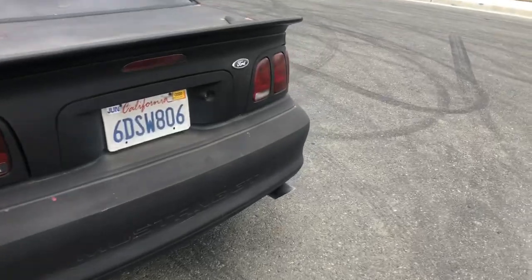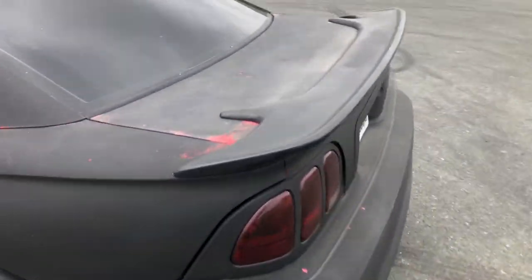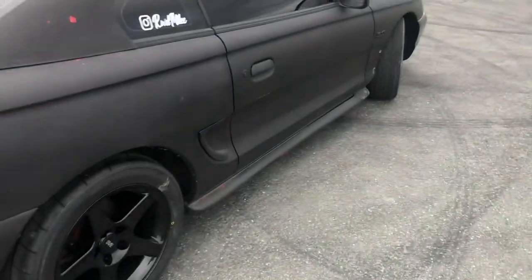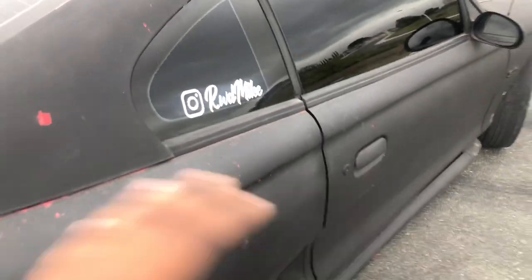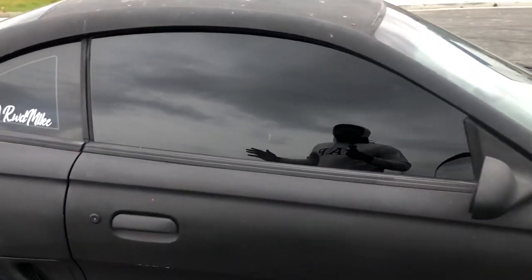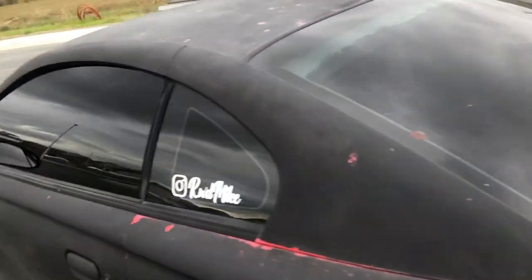I'm gonna give you a few options for mod number five. First option: window tint. Tint makes your car look a thousand percent better. I went five percent all the way around — it's pretty dark. You don't have to go that dark; even fifteen or twenty percent will make a big difference. Get some tint, it's one of the best visual upgrades you can do.